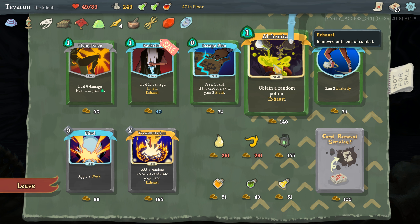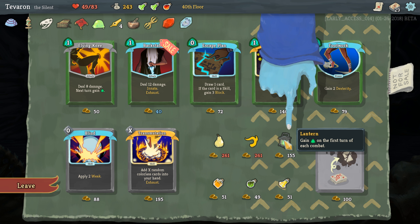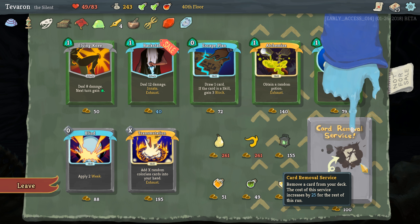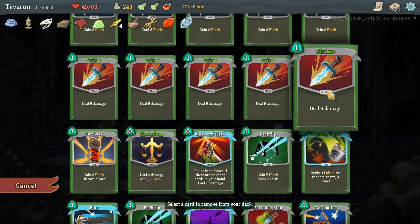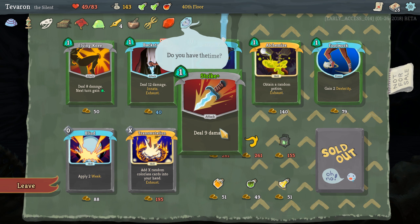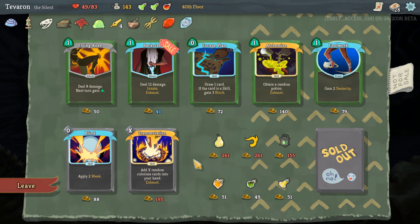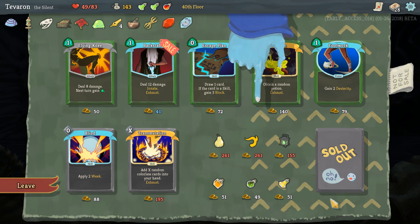I think I'm willing to hold on to my gold and try to get a better Relic at the shop coming up. No thank you. And if there is not a Relic we want, then I'm fine with just removing like a Strike Plus from our deck. More energy on the very first turn of combat? That seems okay. Footwork seems fine. Alchemize is a great card to get early on — get a random potion every battle. The question is, do we want six energy on the first turn, or do we want to remove a Strike Plus? I think I'm just going to remove a Strike.